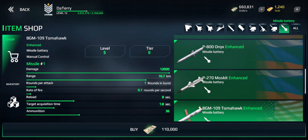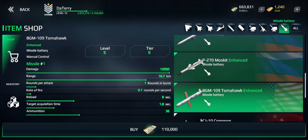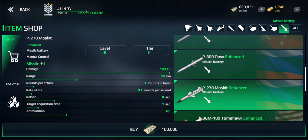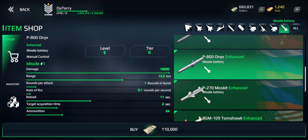So at tier 2, which is where I'm playing right now, what missiles do we have in the game? We have the American BGM-109 Tomahawk, which has been around for a long time. It's a subsonic cruise missile with many variants — quite a smart missile overall, but a little bit dated. Same with the P-27 Moskit, which is a Soviet anti-ship missile. The P-800 Onyx is a more modern replacement for it.